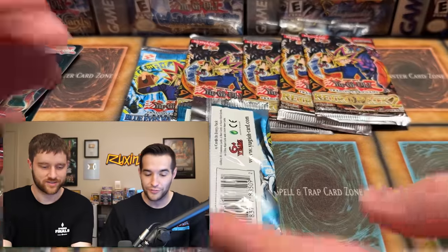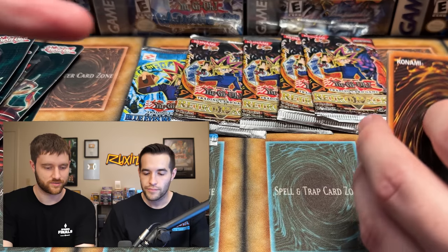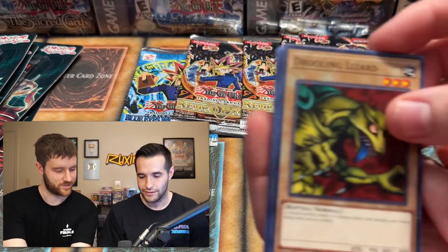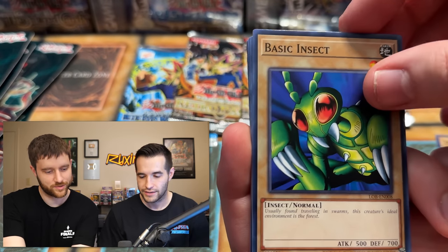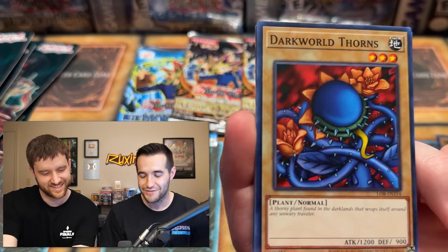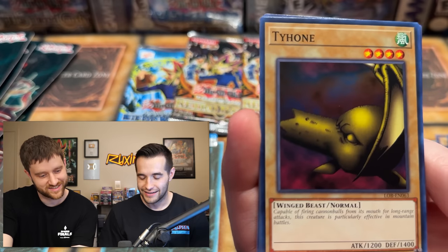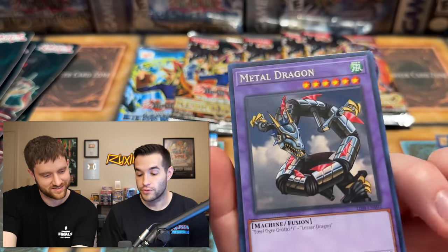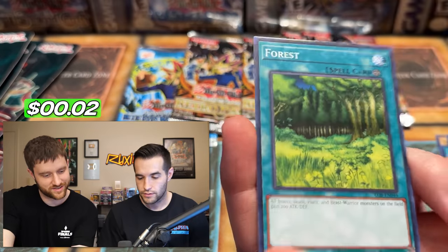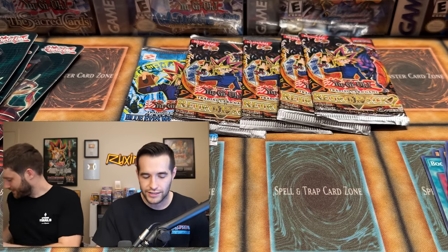These rip really easy compared to those magic packs. I usually do three from the back and then put them to the front. Can we get Pecania Moth in here? No, that's Metal Raiders - that'll be the next one. Okay nothing, nothing. If you don't get a foil it's not awesome, but that's okay.